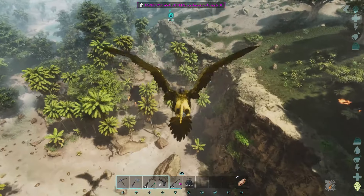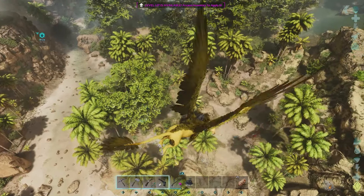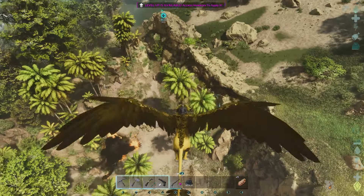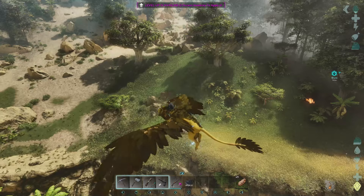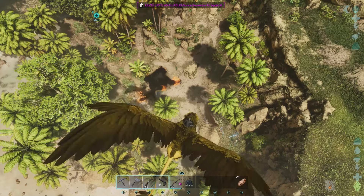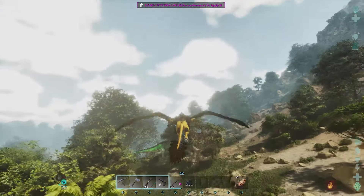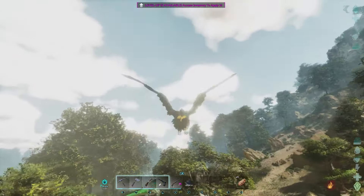We need to make more kibble and more tranq darts. I can't believe there's a Ferox in the server - this is one of the new releases in the Primal Chaos mod. I had to say, I was a little bit taken away by it - first time I've seen one. I thought it was the gorilla at first. It's good that it's there.